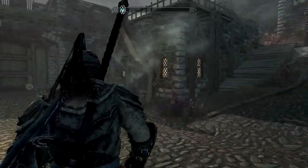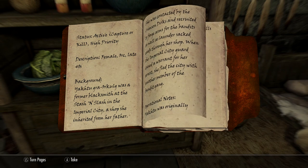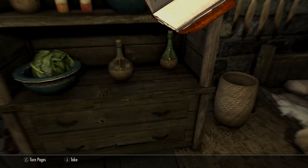For the Orcish Plate, we're off to Whiterun, to the guardhouse as soon as you come in the entrance to Whiterun. You'll find a dossier giving you the location of where you're going to find the plate armour.